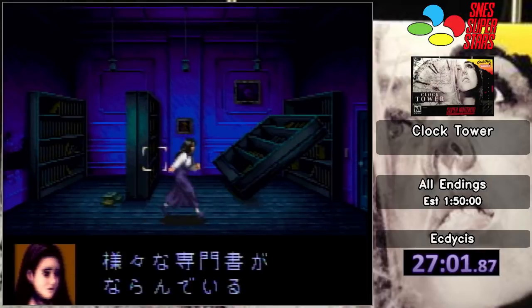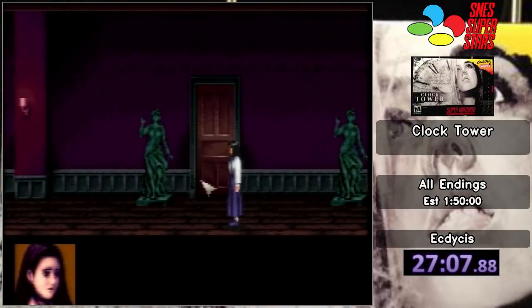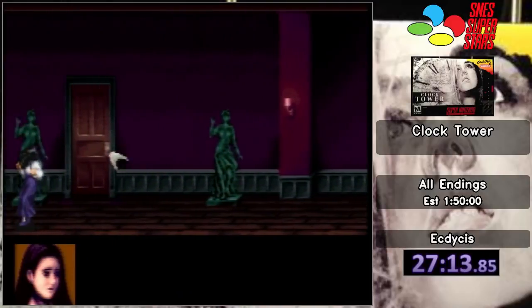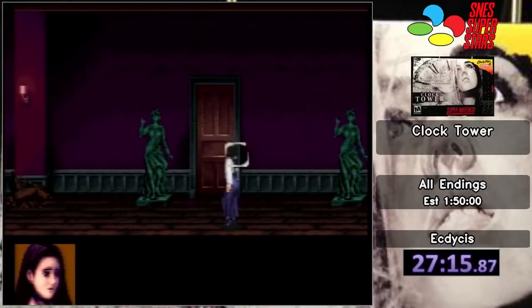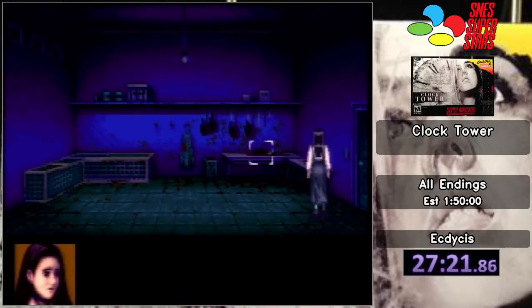Oh my god, that's unlucky. So we got the staff game again, which is fine. We're not going to be able to fully do that, but we can make this a bit quicker. And we just have to keep going. I actually should take the Crow Room item just because it will save me an item later on. We're probably going to go back to the shed as well because I have to go there anyway for the staff.